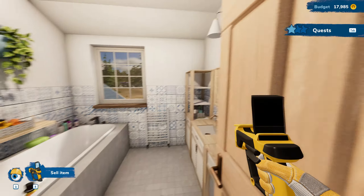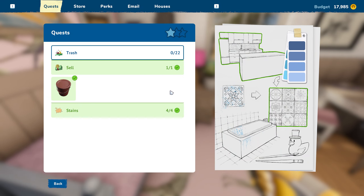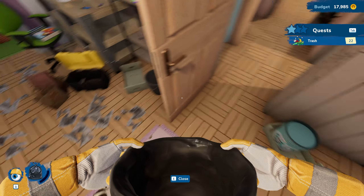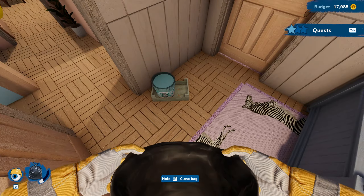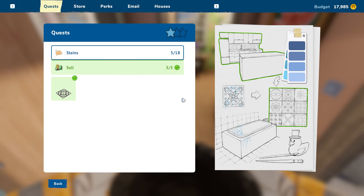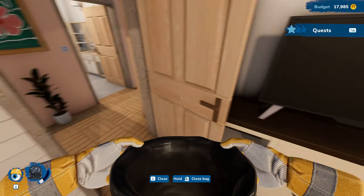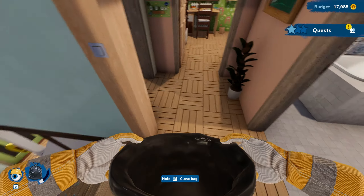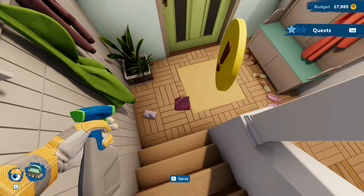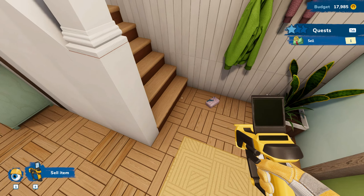Does it need painting? No, I don't think so. What do we got - trash. I guess they want to keep that paint. Let's pull out our bag and get this trash cleaned up. Okay, that's everything in this room - fantastic! What about in here? There are still some stains. Let's get these stains cleaned up real quick - there they are. We have to sell this thing right here.